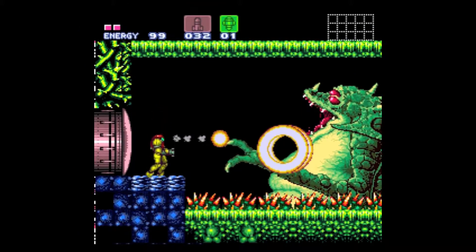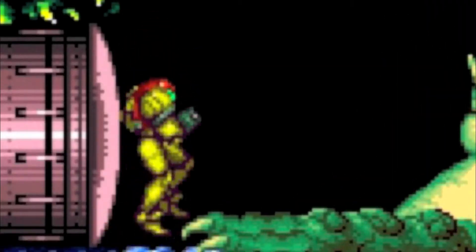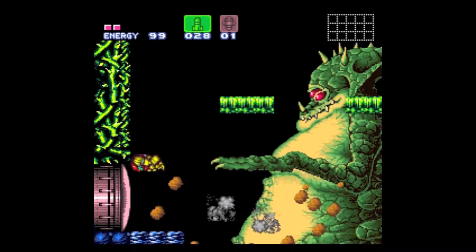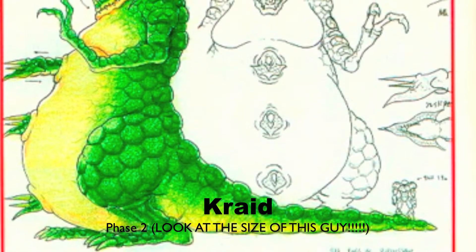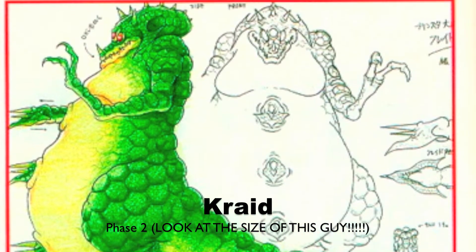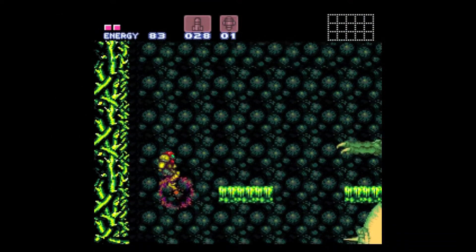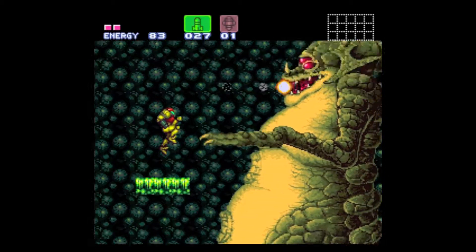Apparently, the Mini-Me wasn't the real Kraid. Gonna feed him a few missiles — holy Bob Saget, that guy is huge! And thus begins the second phase of the battle with Kraid. Apparently, he exceeds the size of the screen.